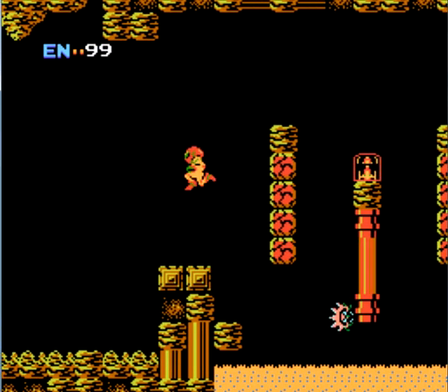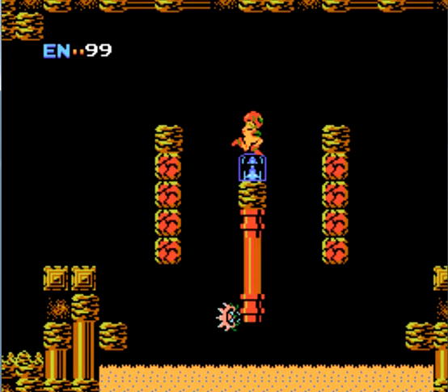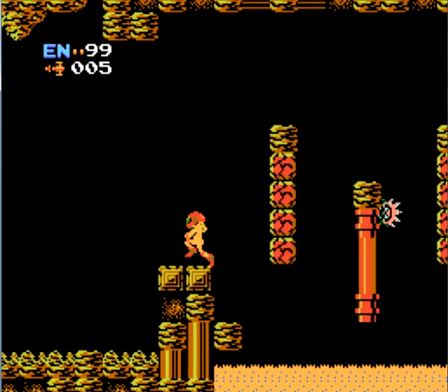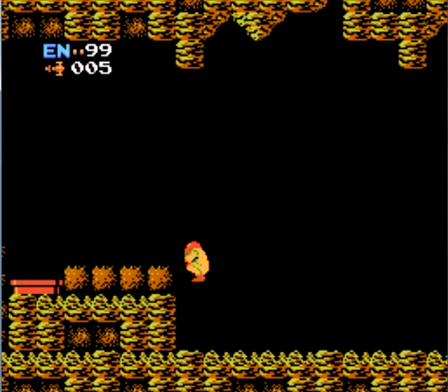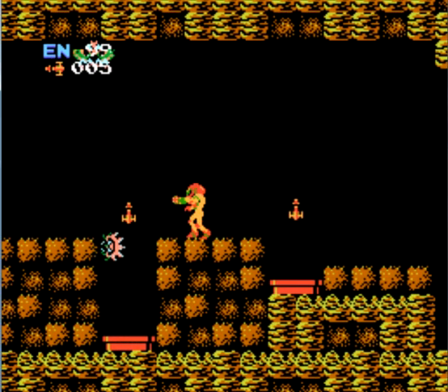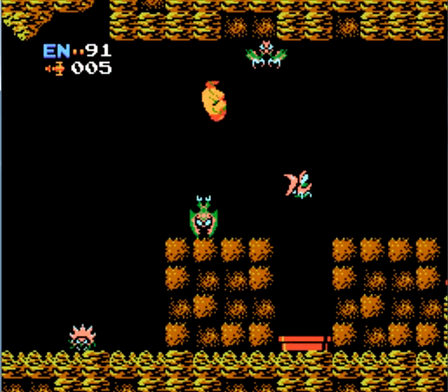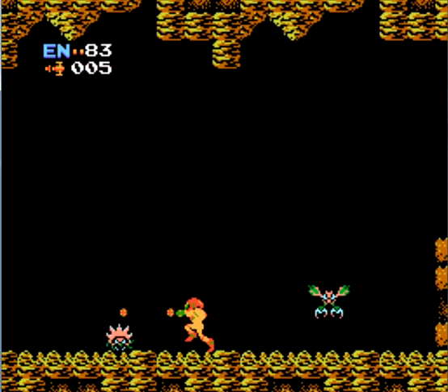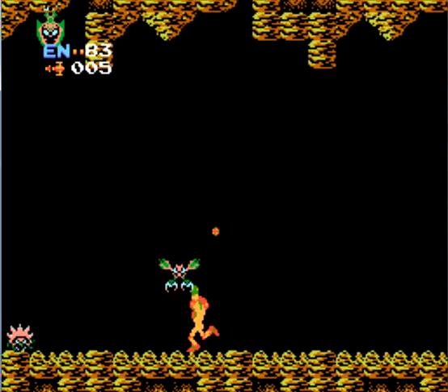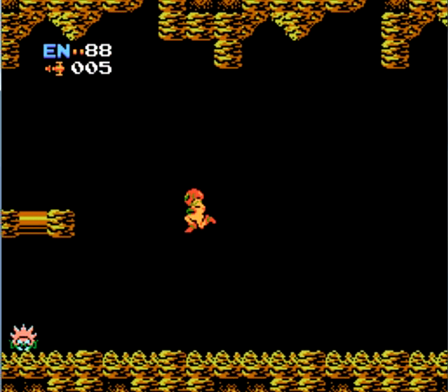While I was telling that story, I was gradually making my way towards the second power-up we need: missiles. The intended path the programmers designed brings you here because you can't really get anywhere else without missiles at this point. Once you get them — you can see I have five in the top left corner — you can start unlocking certain doors, which I'll show you shortly.